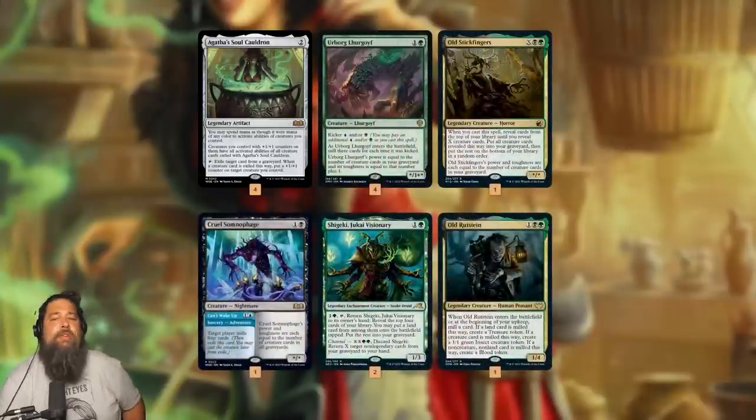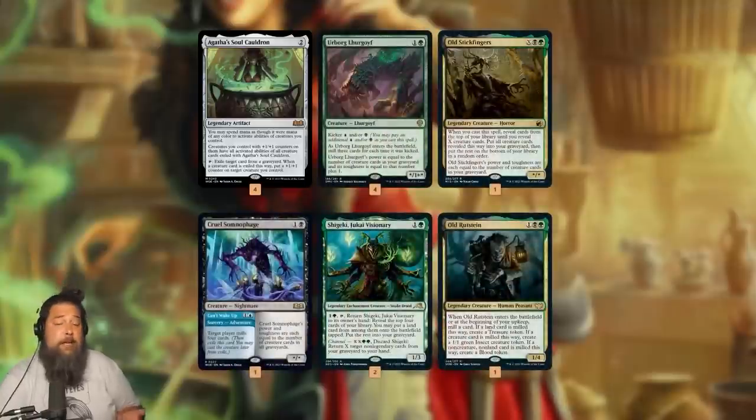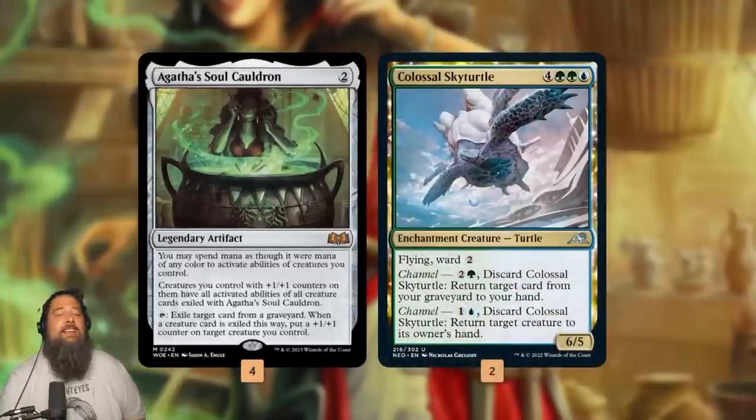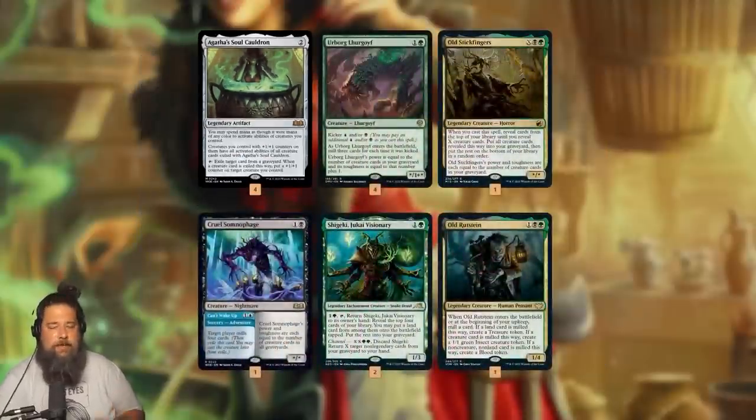Our backup and support plan is filling our graveyard super quickly. We have Urborg Lhurgoyf, Old Stickfingers, Cruel Somnophage, and Shigeki Old Rutstein — all creatures that dump a bunch of cards into our graveyard. Most often we're using them to get combo pieces into the graveyard so we can combo kill, but it is possible we could just play a bunch of Goyfs and Stickfingers and win by beating down. We're really good at filling our graveyard with creatures, which is great because we can steal their abilities with Agatha's Soul Cauldron.